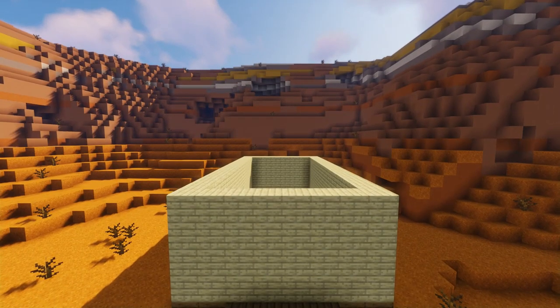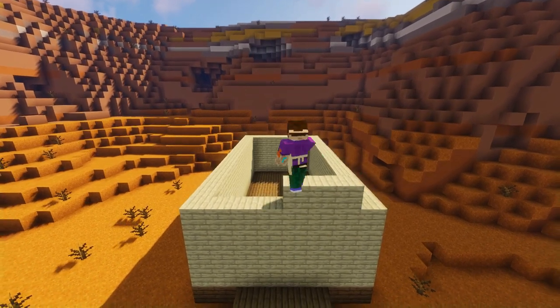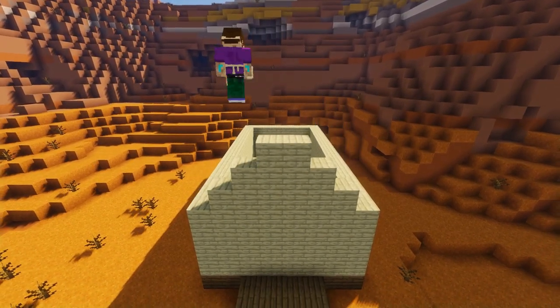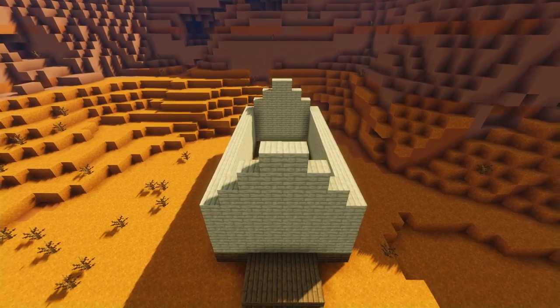Next we're going to form the gable ends of the church using a simple Minecraft technique. Add a row of six birch planks, then four, then two on top of that to form a triangle shape. Do this on both ends so we can form the roof on top.